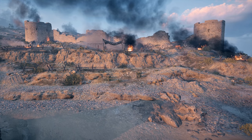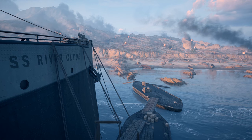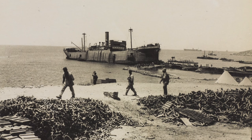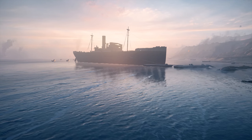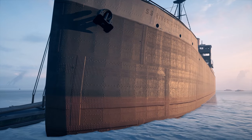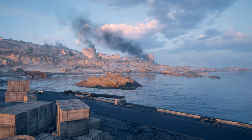Seddülbahir Fort endured a heavy bombardment prior to the landings, but held ferociously as the British landed under fire, many of them from the SS River Clyde. The River Clyde in Battlefield 1 serves as one of the main spawn locations for British troops, and provides a direct but exposed route to the beach, much as it did in real life over 100 years ago. The ship was deliberately run aground to serve as a Trojan horse and land troops on the beaches. Unfortunately, it was also square in the sights of the defenders at Seddülbahir.